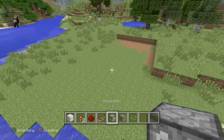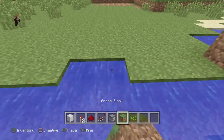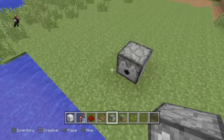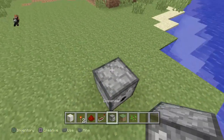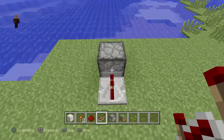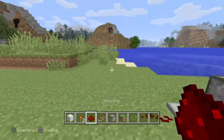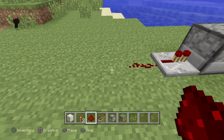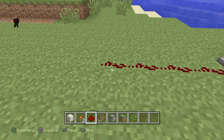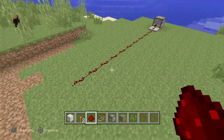So here's what you're wanting to do. You're just wanting to place a dispenser right there. And right behind it, you're wanting to place a redstone repeater. Then you're wanting to go 10 redstone dust back — one, two, three, four, seven, eight, nine, ten. There's the 10.